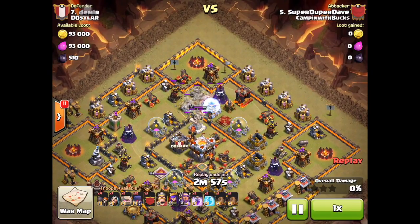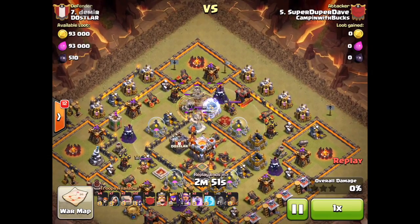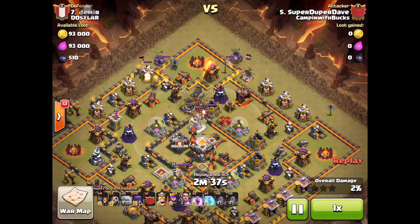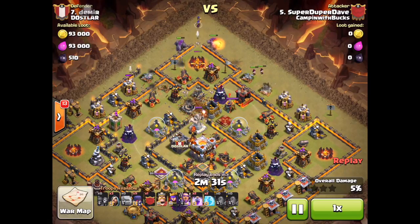He drops four earthquake spells, enabling him to have four spells — two rages and two freezes. He does bring four wobblers, then he's going to drop two golems. He drops them here because he wants to funnel his troops to the center, and it's going to be followed by two wizards who are going to help take care of the elixir bases and make a hole in the center.